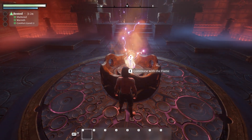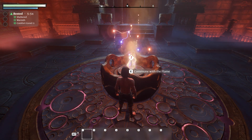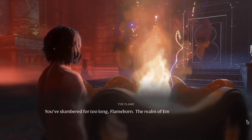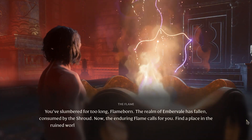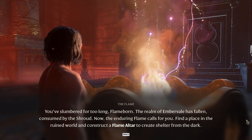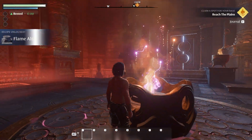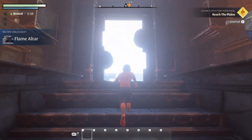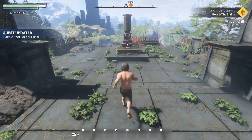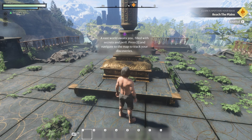When you stand next to the fire you are going to get rested — I don't know what 'rested' means, is it rested XP like RPG games that's gonna level up faster, or maybe it's just about stamina. The game intro text reads: 'Commune with the flame — you slumbered too long, flame born. The realm of Amber Veil has fallen, consumed by the shroud. The enduring flame calls for you — find a place in the ruined world and construct the flame altar to create shelter from the dark.' The world looks a little bit too bright for me but I wasn't able to find any brightness settings.